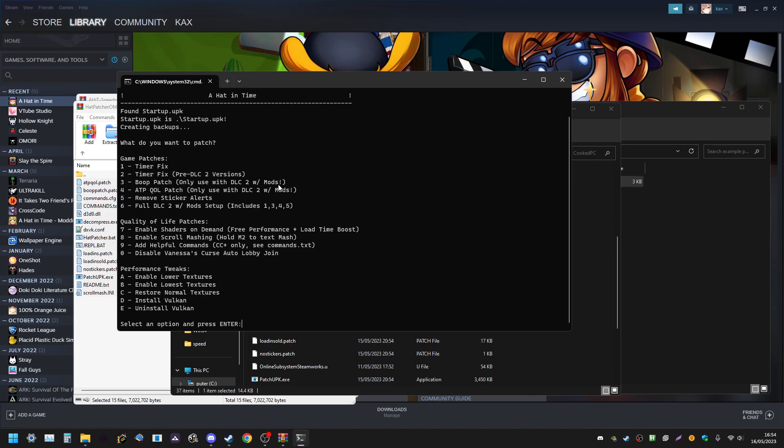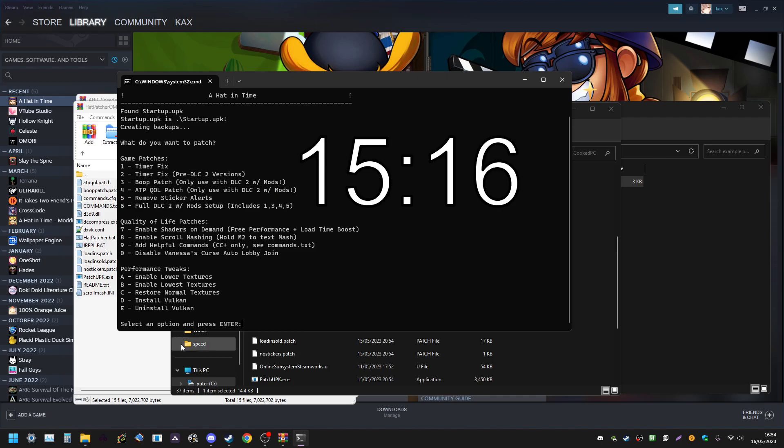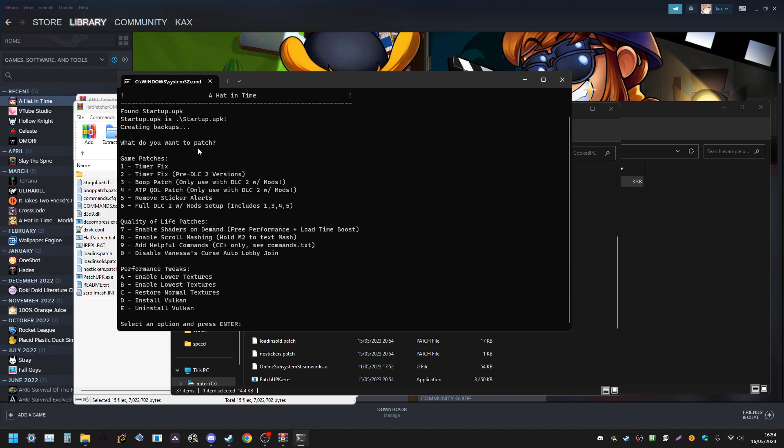You can skip to the timestamp on screen if you don't want an explanation of what each option does. Here are the explanations: the timer fix will fix inconsistency with the in-game timer that makes it inconsistent across different computers — this community-made fix makes it consistent between everyone and makes timing a little more generous. The second timer fix is the same thing but for versions before Yakuza, so we don't need to worry about that here.